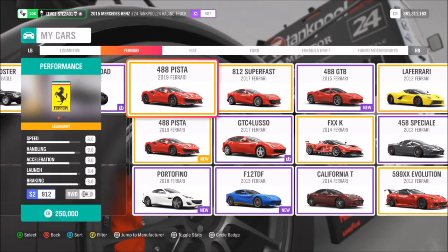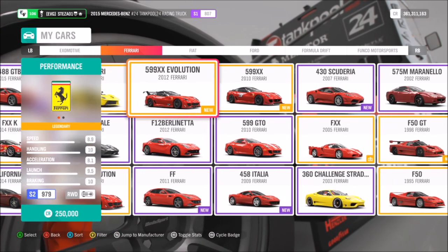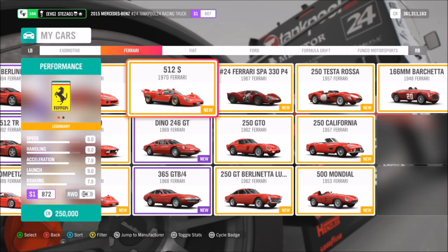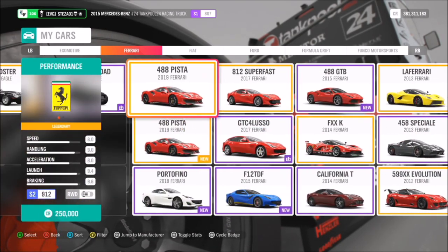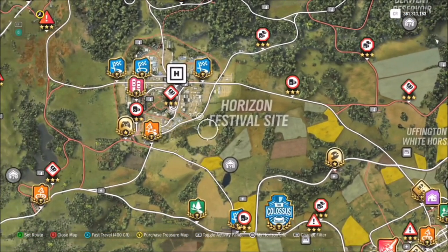First of all we're going to pick ourselves a Ferrari. If you're new to the game you may not have many, but if you've been playing for a while you'll have plenty to pick from. There are quite a few of them and a lot are very photogenic, but it doesn't really matter which one you pick as long as it is a Ferrari. I went for the 488 Pista because it's the first one I saw, and it's definitely a very pretty one.